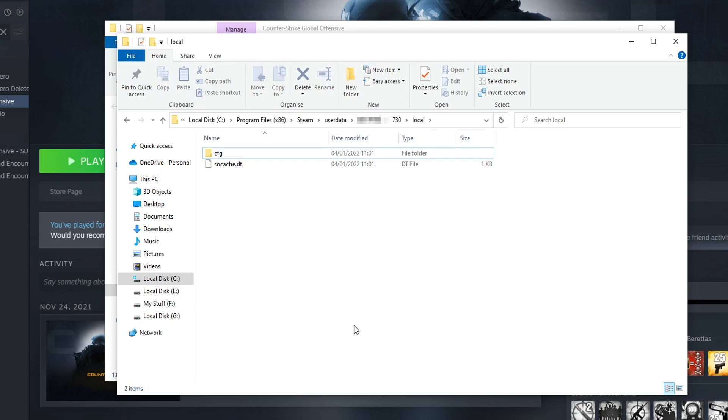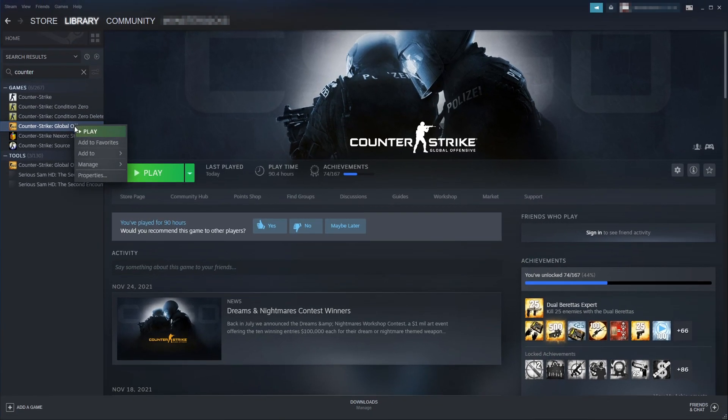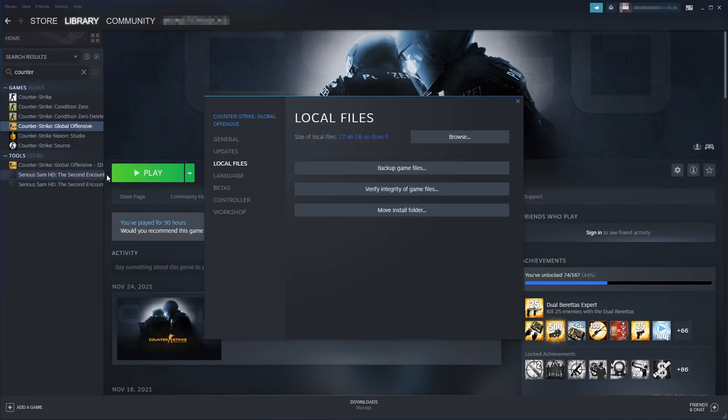If you are still having issues, go back to Steam, right click on Counter-Strike, go to Properties, select Local Files, and click Verify Integrity of Game Files. This will check if any game files have become corrupt or missing. If issues are detected, Steam will attempt to resolve them, and once finished, launch the game and hopefully that will have resolved the issues.